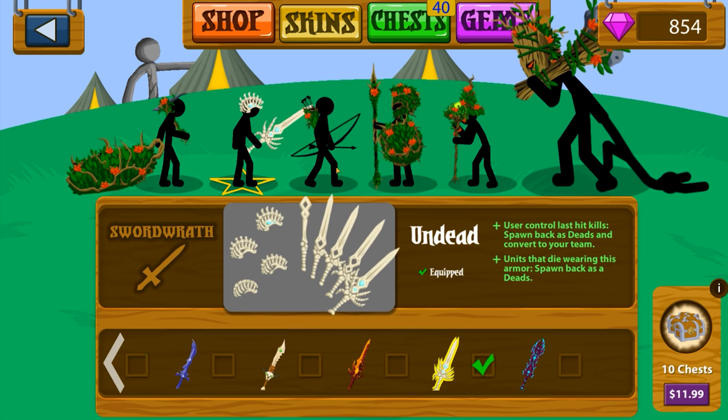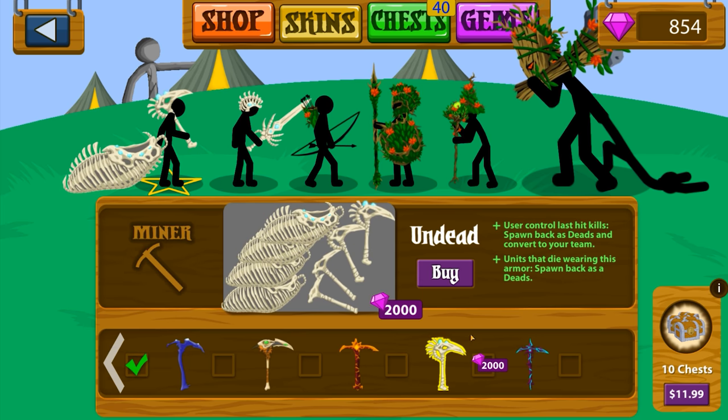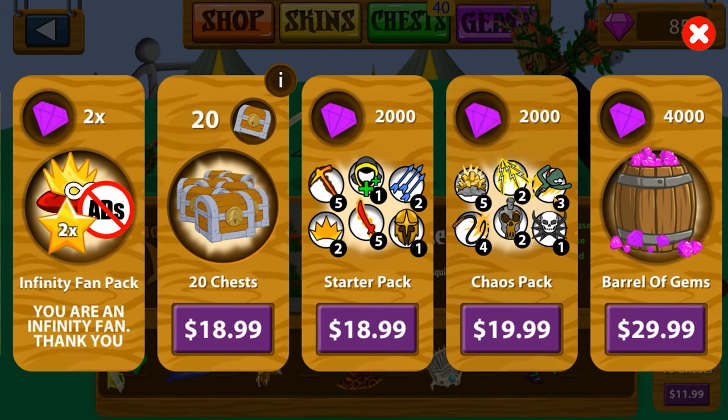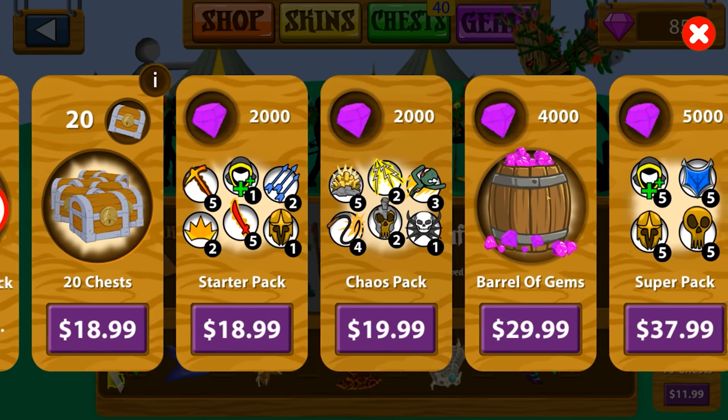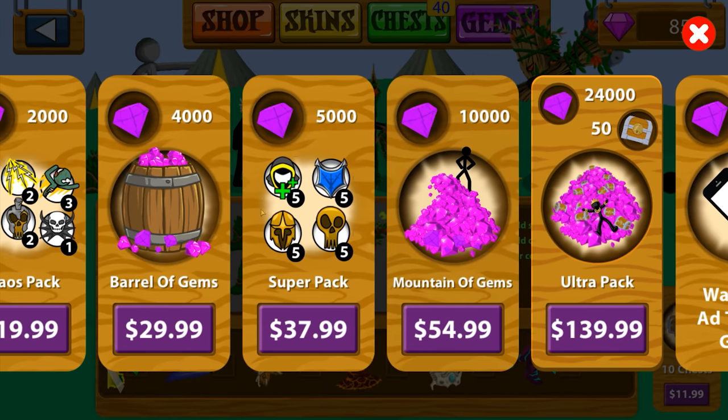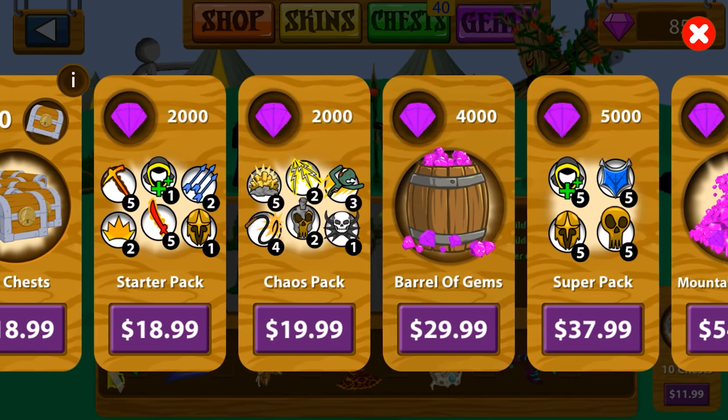I actually have the Sword Wrath — we bought it. The method in which we bought it was we used the 2,000 gems right here. But what we want to do... 2,000 gems is 2,000 gems, baby. That's about 15 bucks if you use the big barrel. You could do the mountain of gems and there's cost savings, but the barrel one kind of makes sense.